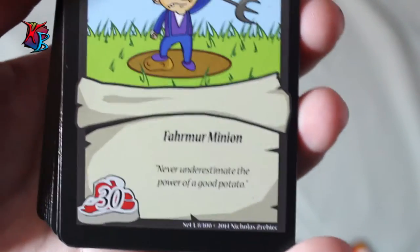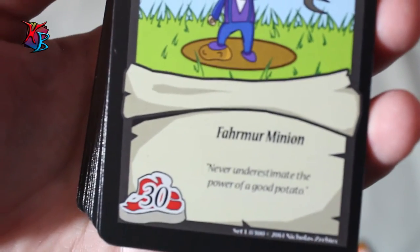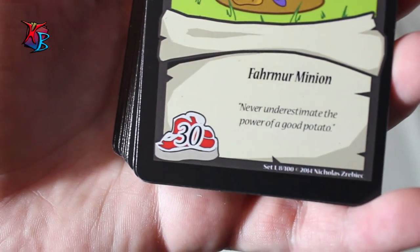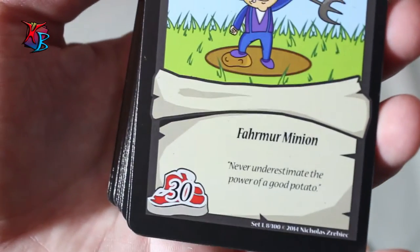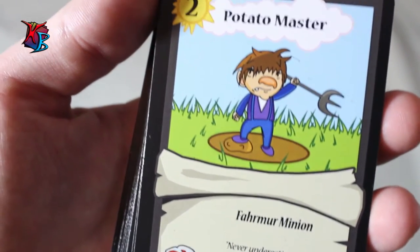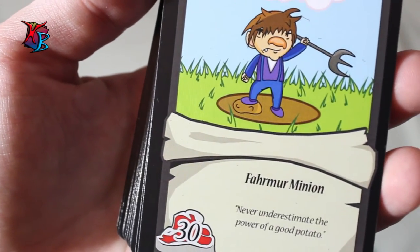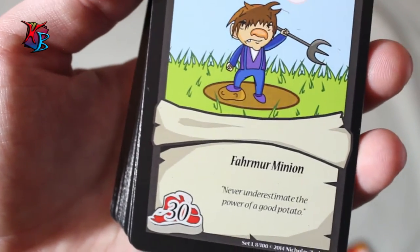Potato Master is your vanilla minion — a level two farmer minion with 30 buffiness and no effect, just the flavor text: "Never underestimate the power of a good potato." For level two, 30 buffiness is definitely respectable. There are three copies in this deck, so you'll probably see him in almost every game you play, and buffiness is always essential.